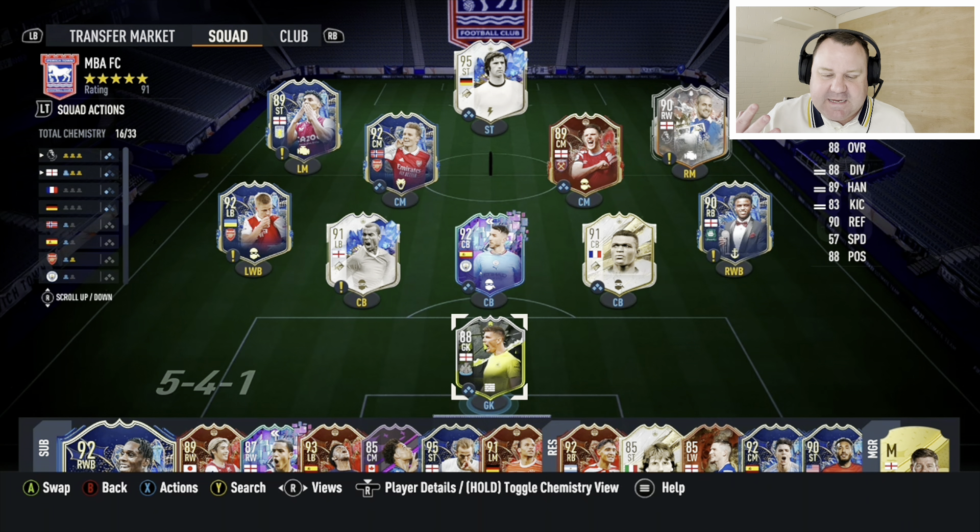In this formation it's very important to attack with your full backs. You can have that on balanced if you need to, or if you're good at using them to attack, you can have them stay back while attacking and use them normally. Full tactics will be in the pinned comment. So in no particular order, the first formation is the 4-3-1-2.